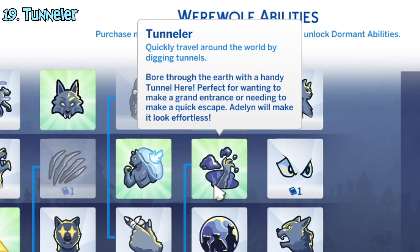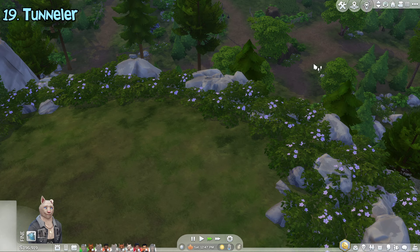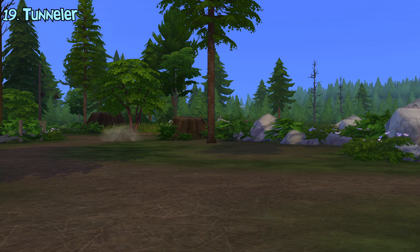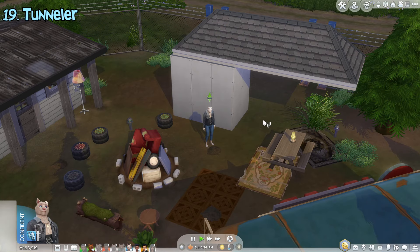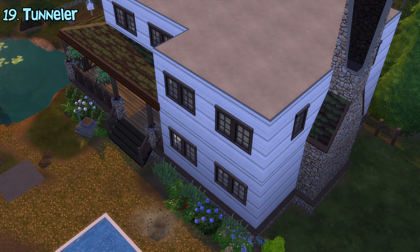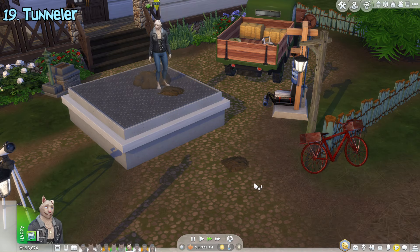The tunneler ability, which requires the scavenger ability, lets werewolves use the tunnel-here interaction when clicking on the ground. It's basically a teleportation mechanic for werewolves. You can tunnel anywhere except on roofed areas, so if you want to tunnel to a rooftop for example, it'll still be possible. Like scavenging, if you tunnel while still inside a lot, it'll leave a temporary dirt pile.